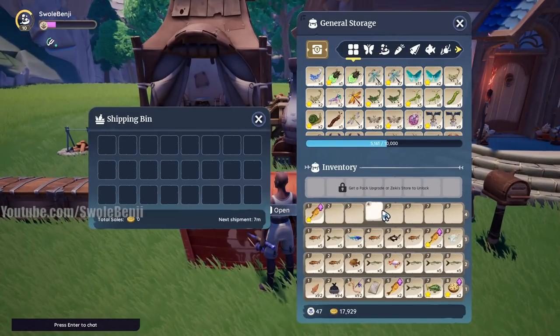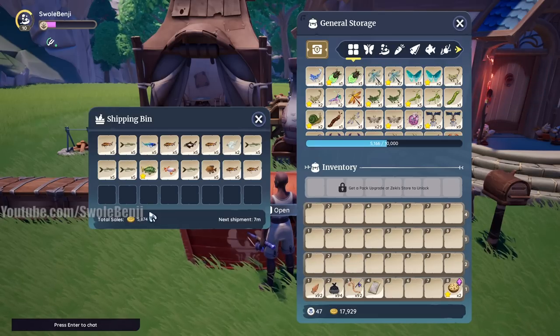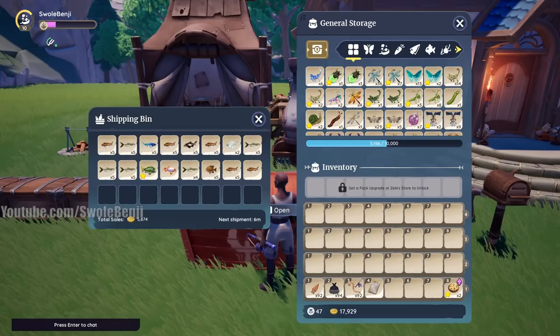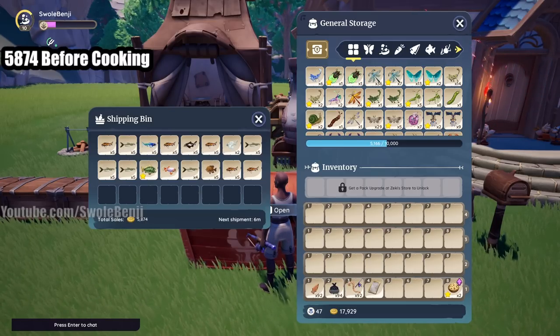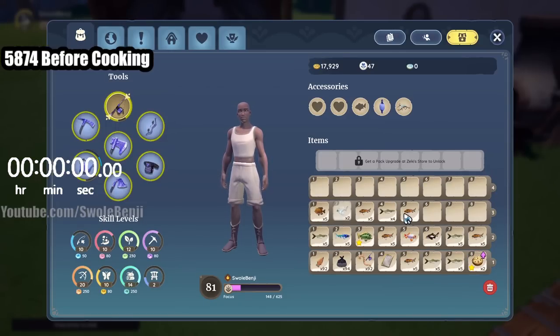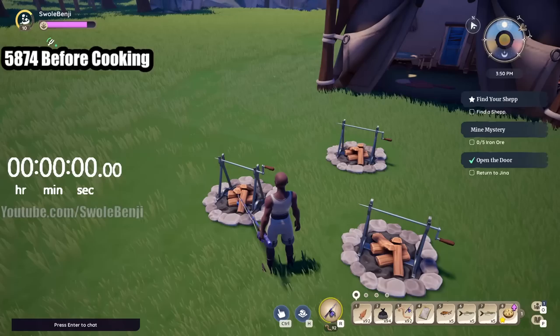I'm going to do a before and after. We're putting every fish in this box - that's 5,874 gold before we cook them. Now I'm going to cook all of these and see how much gold we make from the grilled fish. This is all one take - I'll speed up the cooking process but I have a timer going to show you how long it takes. The great thing about cooking grilled fish is it's at the very top of your cooking list, which makes the menuing super easy. I could have done this slightly faster with a fourth campfire, but three campfires and walking around in a triangle works just fine.